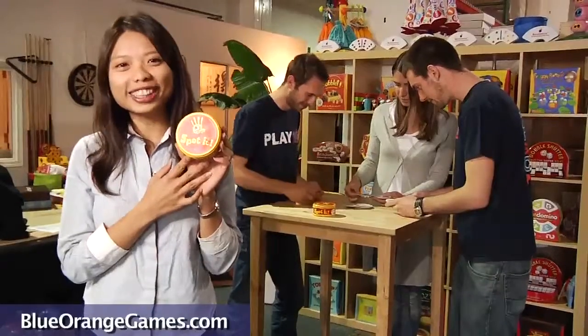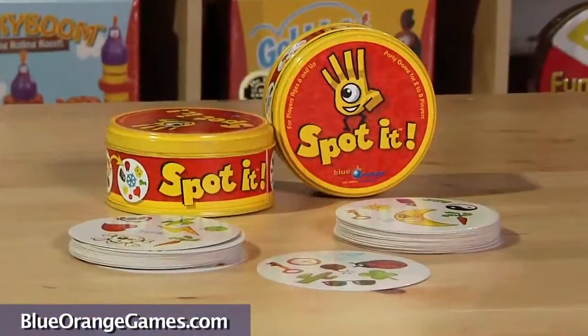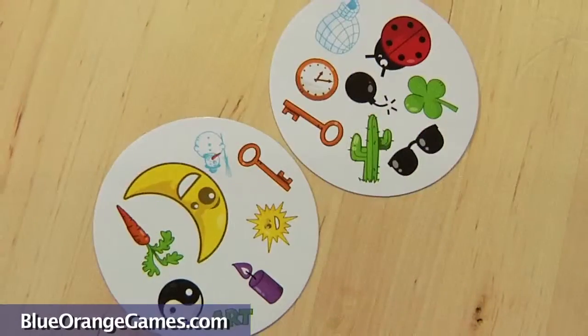Hello, this is Alice from Blue Orange Games. Today I'm here to show you Spotted, a new truly amazing party game in which you find a matching symbol between two cards.